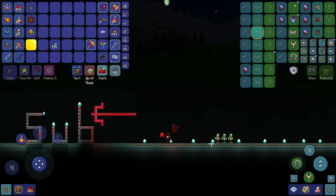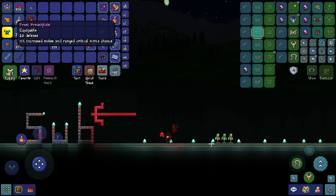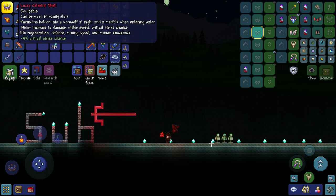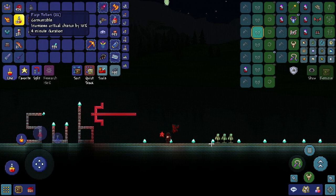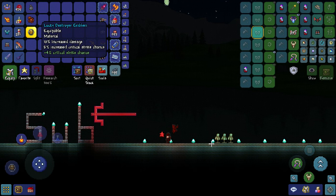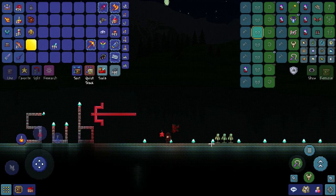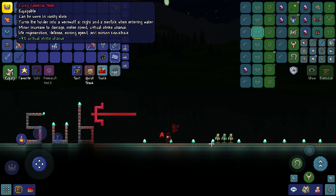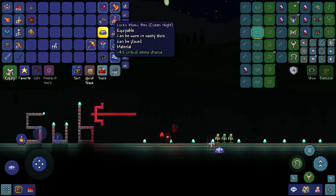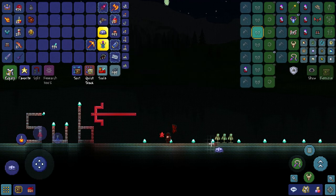So we're going to be using Solar Flare Helmet, Frost Breastplate, Squire's Greaves, Lucky Celestial Shell, Rage Potion, Sake, Bacon, Lucky Destroyer's Emblem, Lucky Eye of Golem, Lucky Putrid Scent, and Lucky Celestial Emblem. Also we have these three — you can use any other accessories you want, but I'm just going to choose these three. But they have to be lucky.